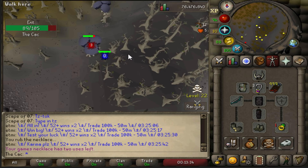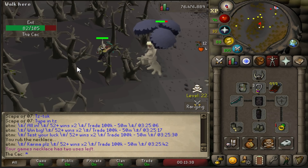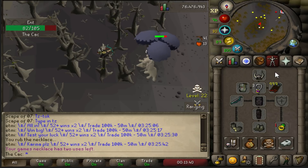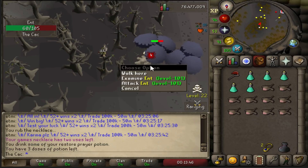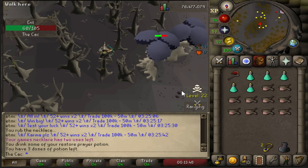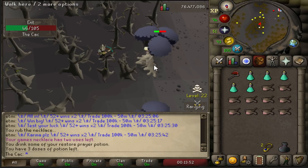I bring my best axe — a dragon axe — a little bit of food in case of PKers, a games necklace to get to the ants, and a looting bag. To get there, simply teleport to the Corporeal Beast with the games necklace, exit the dungeon, and you're there. Then go a little bit north into the woods and start killing ants.